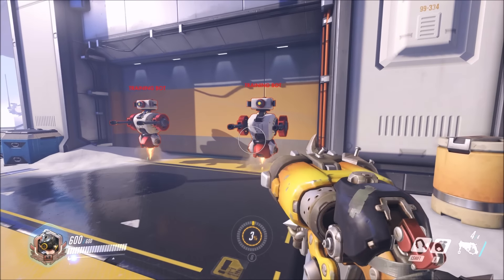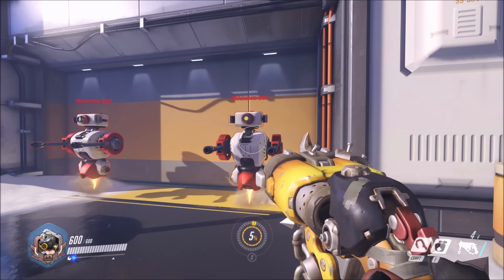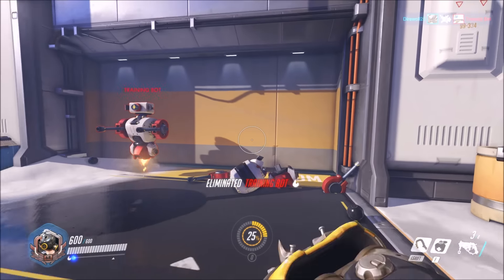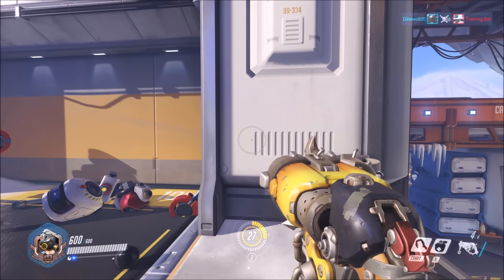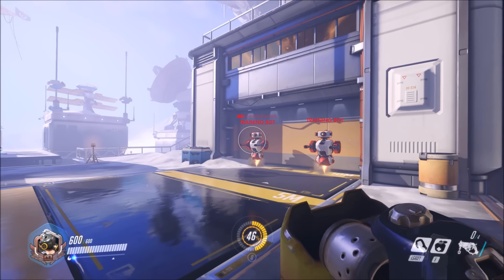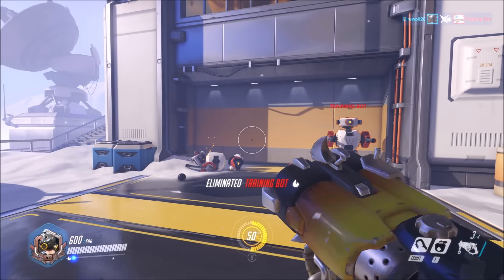Roadhog's weapon is a shotgun with only four units of ammo, so you want to use them sparingly. As a shotgun, it's definitely useful at close range — it can one-shot many characters and is very useful against other tanks as well. However, at medium range it's not all that useful, and at further ranges it's pretty much worthless depending on how lucky you are. So you definitely want to make sure your enemies are close by.